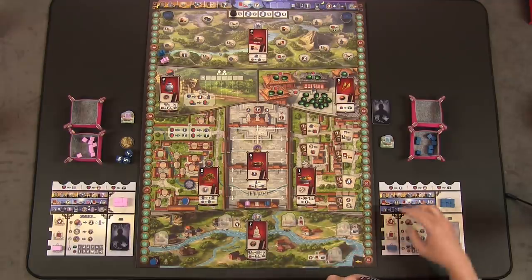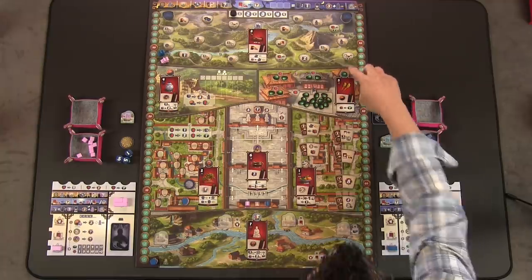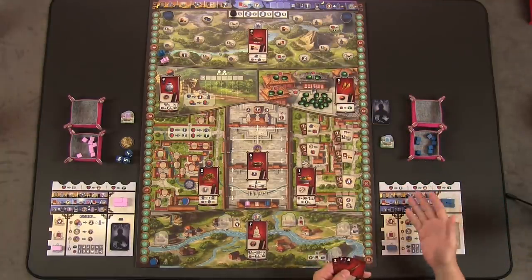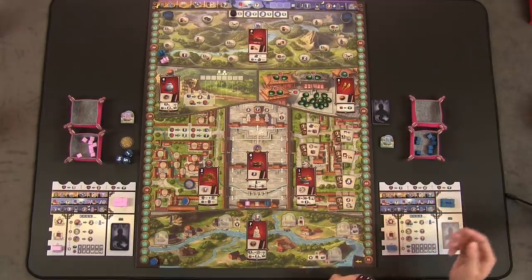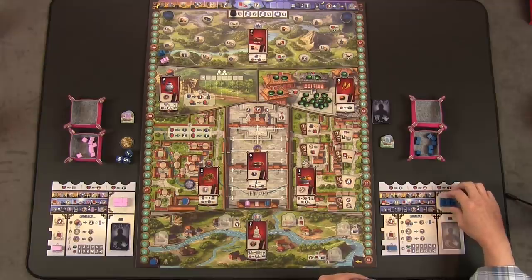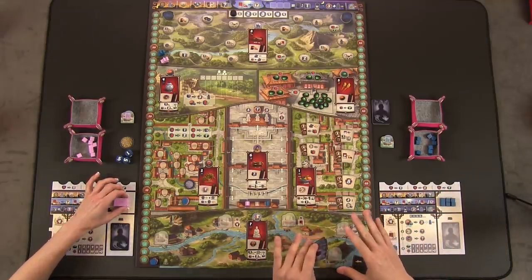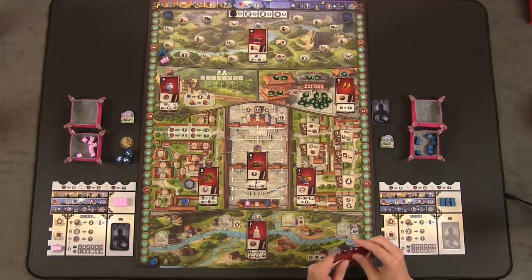On each player board, we have an area to place your travel tokens and you can hold up to six. Those can be traded in at any time as a free action to gain either more servants, some victory points, or a jade. And we each start with six servants.